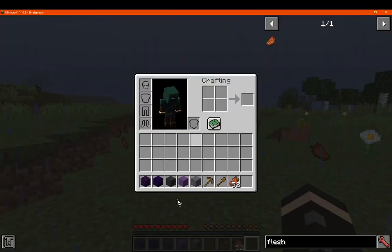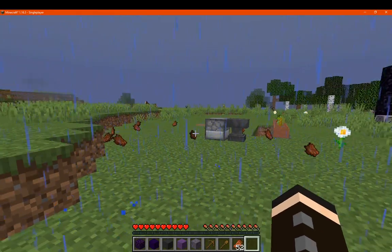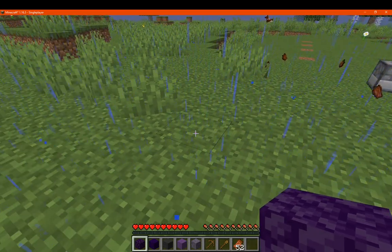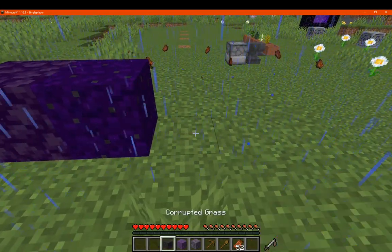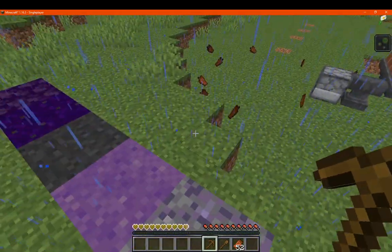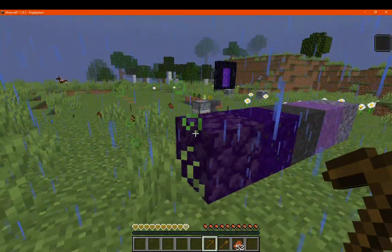I don't know if the flesh has to actually de-spawn or attempt to de-spawn. When flesh de-spawns the blocks will corrupt. So we're gonna be waiting a bit for this. In the meantime we'll just take a look at many of these, not only by design but also what we can do with them. Standing on any of them will give us poison.